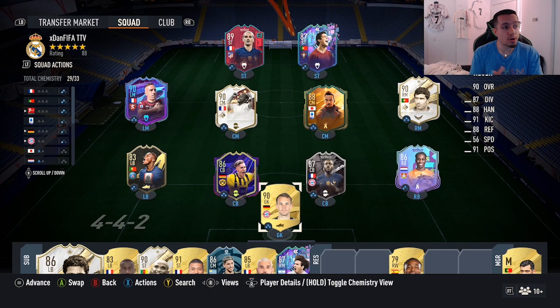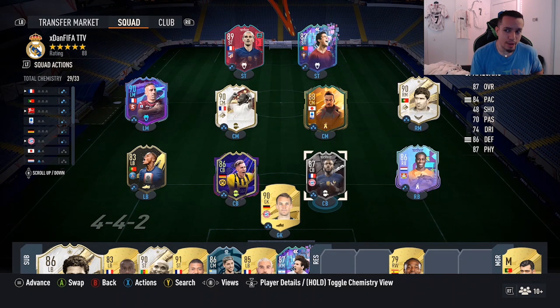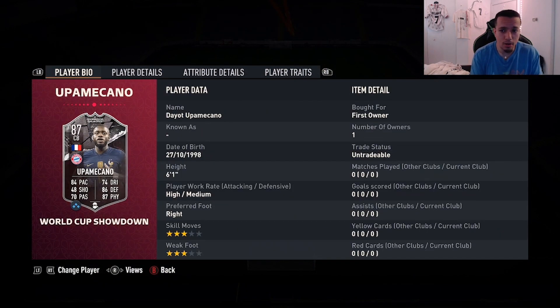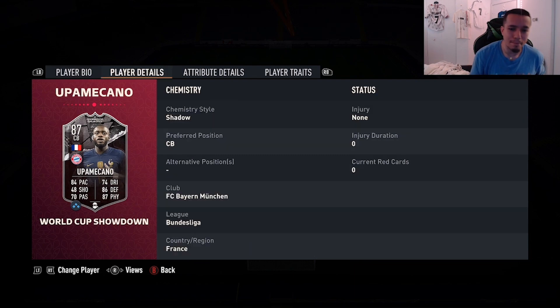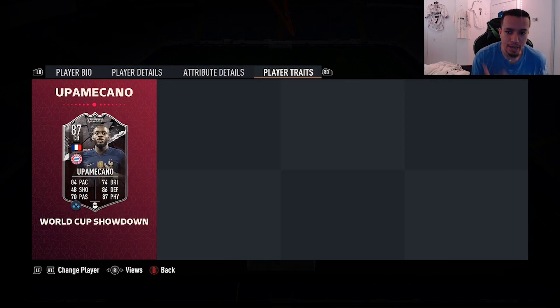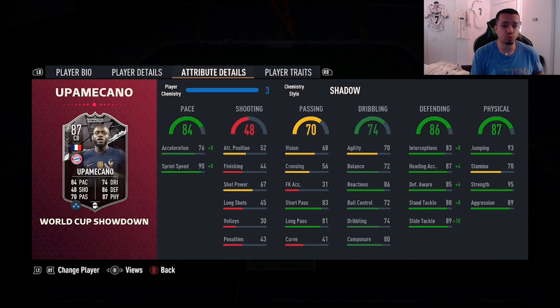Yo YouTube, what's going on — welcome to another video. Today we're gonna review the 87-rated Showdown Upamecano. Looking pretty decent in my opinion. We're looking at a card that's 6'1", high/medium right foot, double three-star combination, 84 pace, 70 passing, 74 dribbling, 86 defending, 87 physicality, no traits in game.